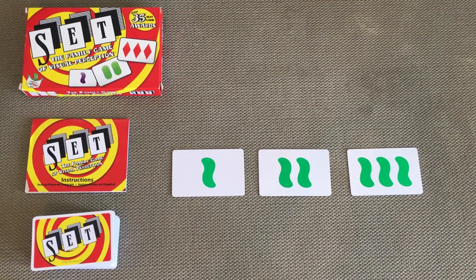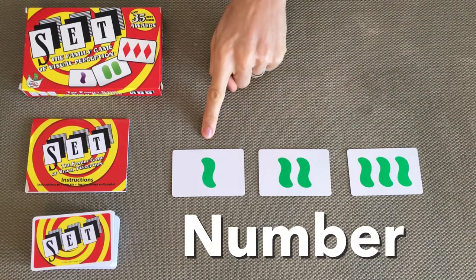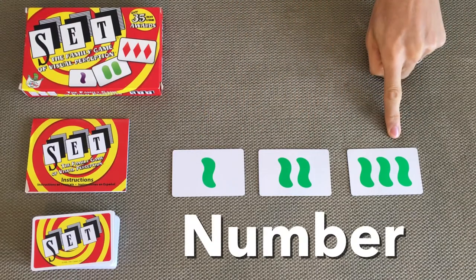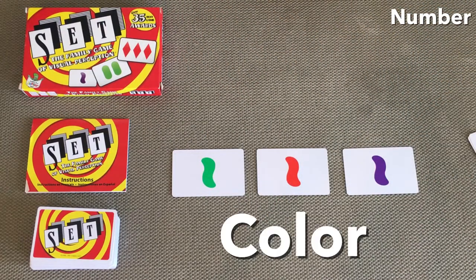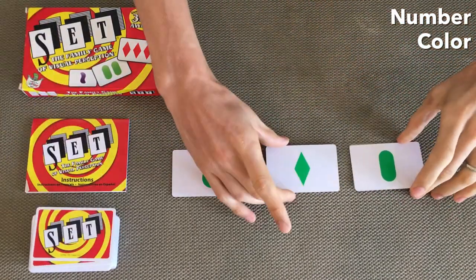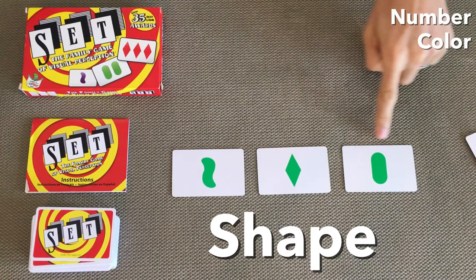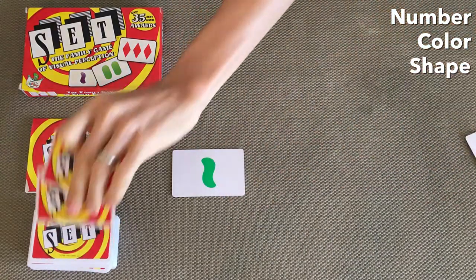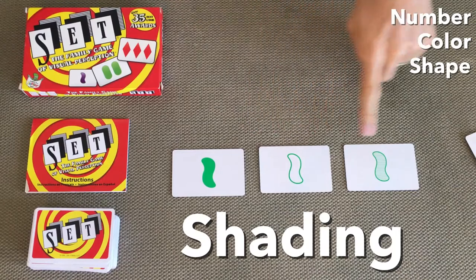Now let's look at the table. Each card has four main attributes to pay attention to. The first one is the number — as you can see we've got either one, two, or three shapes. The second thing to pay attention to is the color: we have green, red, or purple. The third attribute is the shape: they come either as squiggles, diamonds, or ovals. And the final attribute is the shading: either solid, outlined, or shaded.